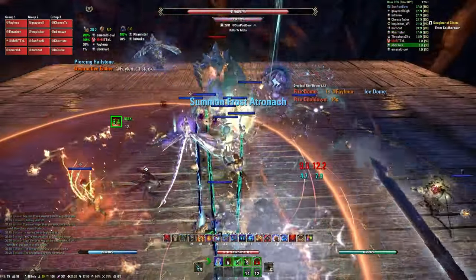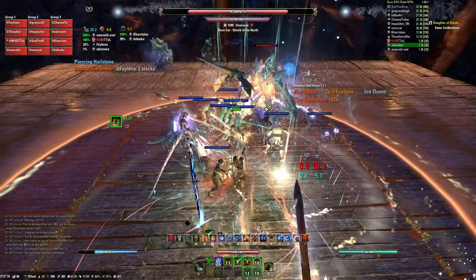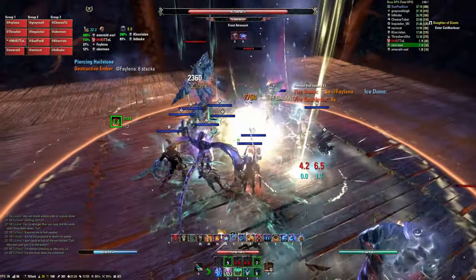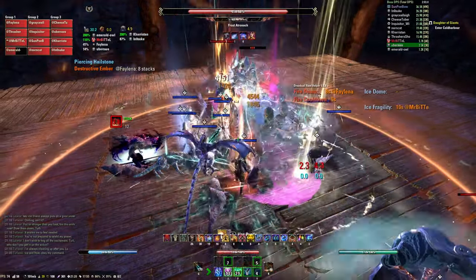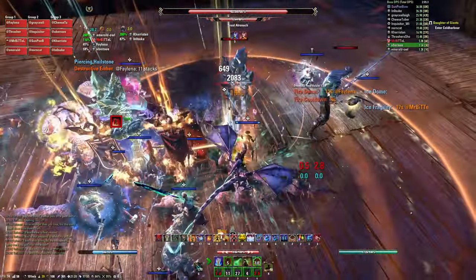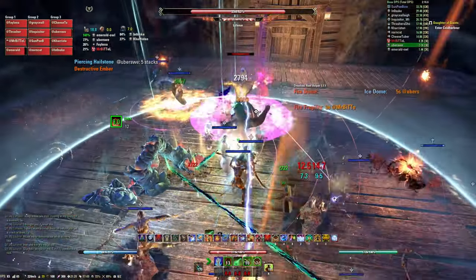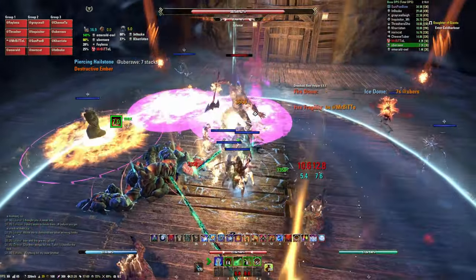Some more specifics for the tanks and healers. The Atronauts are typically placed behind the group opposite of the boss under the dome. Tanks should never roll dodge heavy attacks from the boss or Atronauts, as this will cause them to enrage. The boss will place an AoE under the tank, which should be placed around the edge of the dome while quickly moving out of the area.